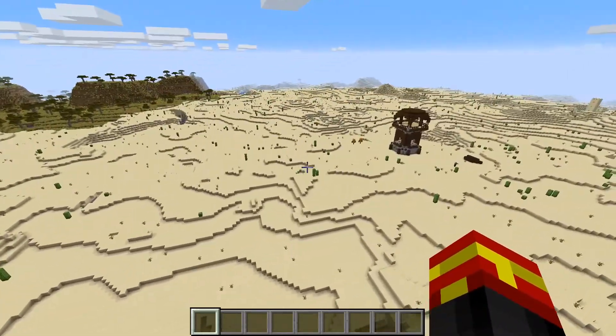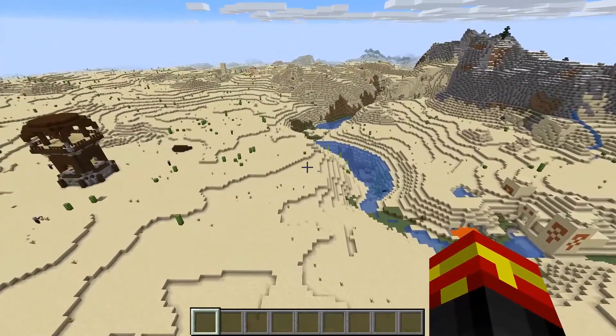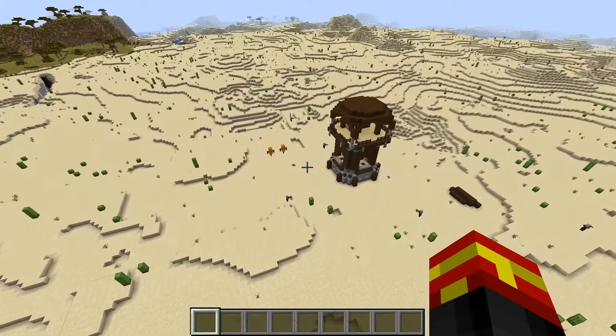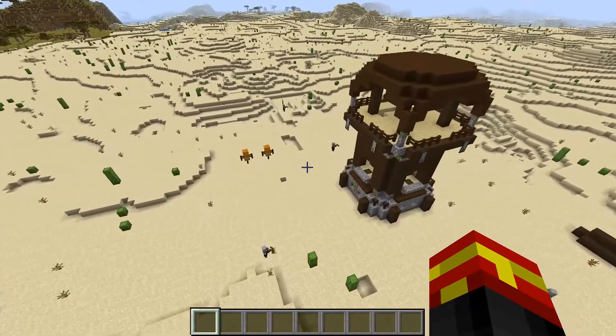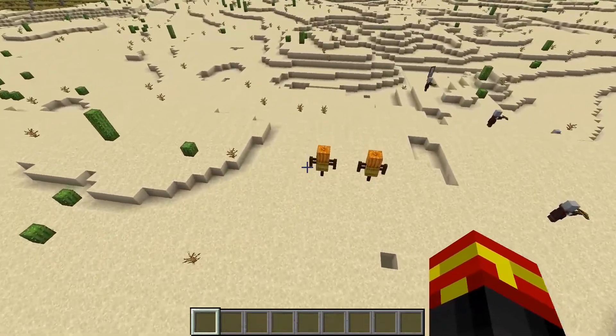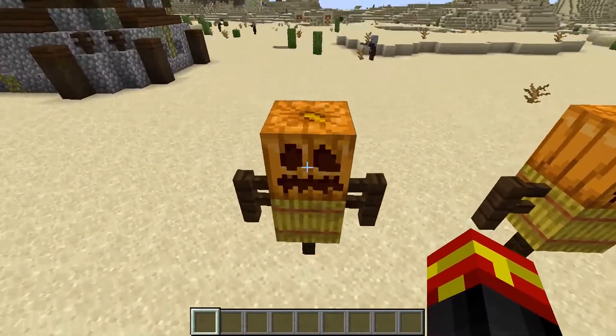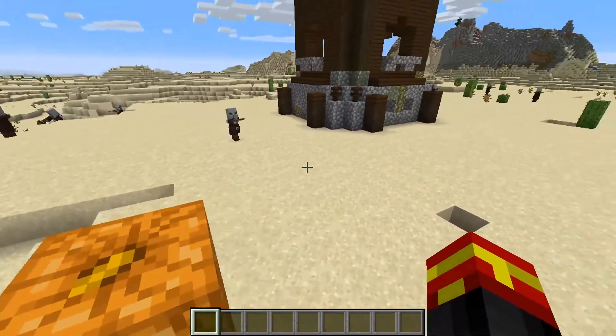The actual desert itself is absolutely humongous. As you can see, we have the other Pillager Outpost right here, and we do have some Pillager scarecrows using the carved pumpkins right here.